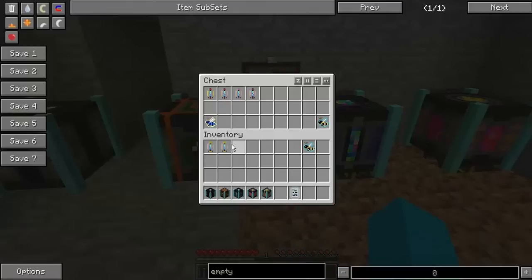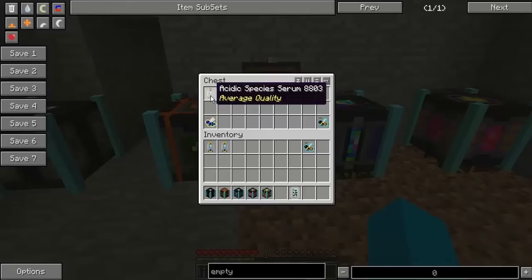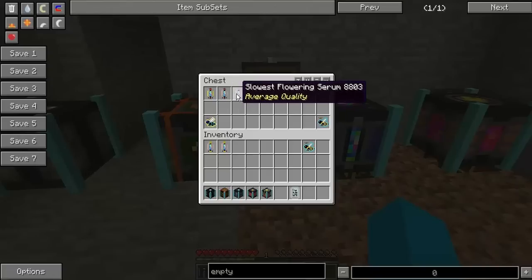Let's go into this chest and I'll show you exactly what I mean. Earlier I put an acidic princess in the Isolator. You can see it's got a slower worker, short life, and its temperature which is normal slash both warm. So we've got the Acidic Species Serum, a Both One Temperature Tolerance Serum, and a Slowest Flowering Serum - and of course another Both One Temperature Tolerance Serum as well.